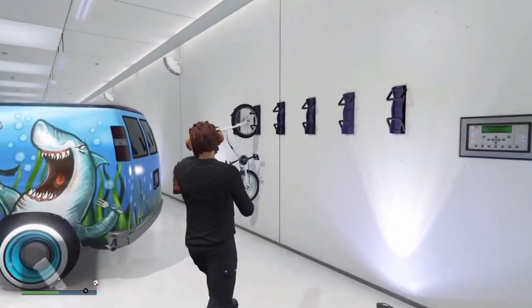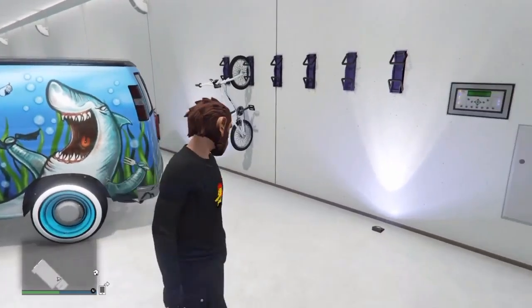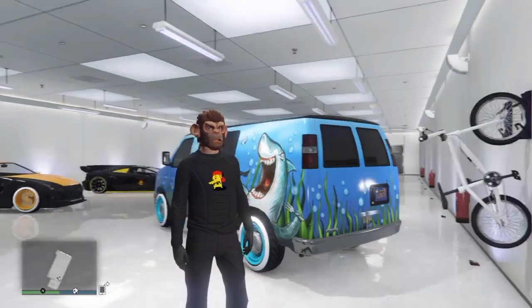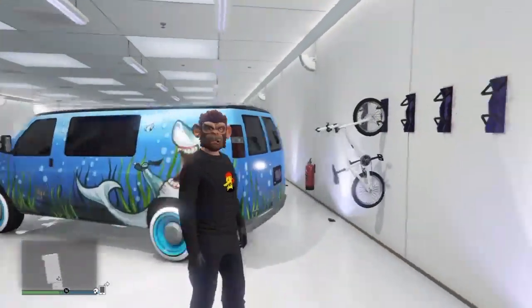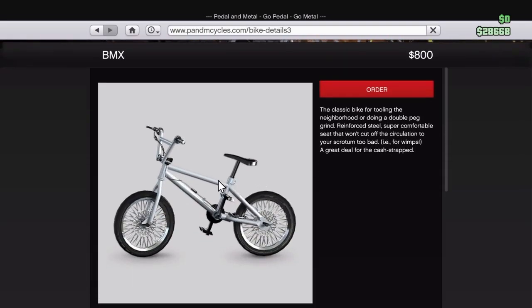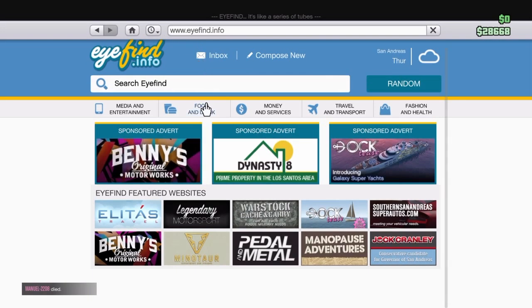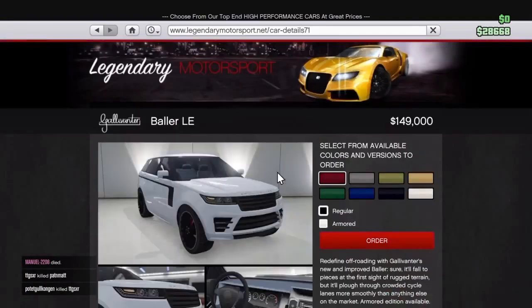In this glitch I'll be showing you how to change the colour of your bike to a colour which you can pick from the website, because when you order a bike from the Pedal and Metal website it always comes in grey. So go on the Pedal and Metal website, click on the BMX, then click on the house-like symbol, then go to Legendary Motorsports, then go down to the Baller LE, then go on armoured.